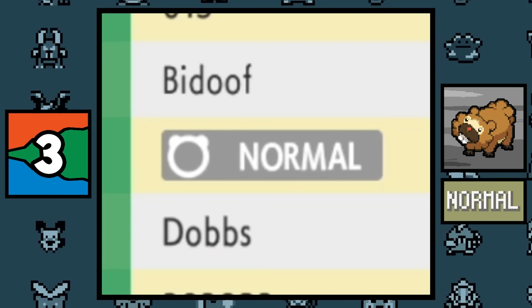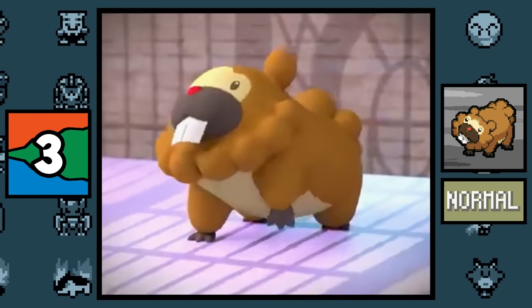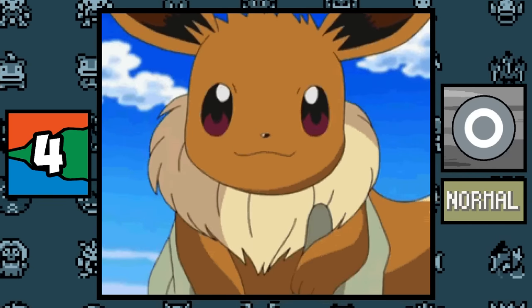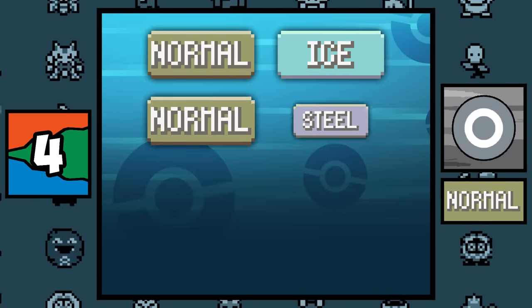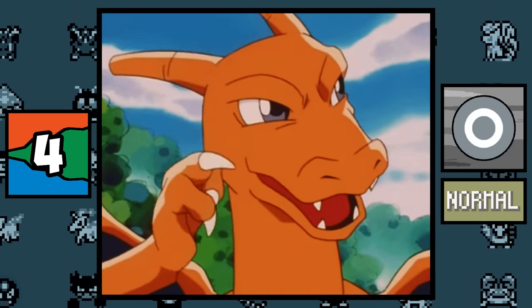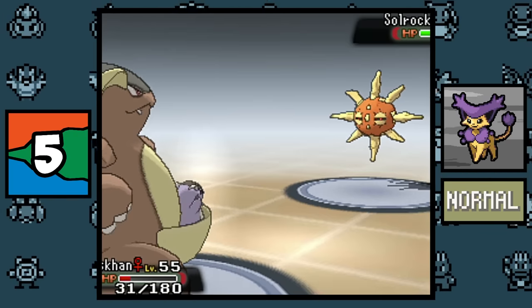After nearly 20 whole years, the Normal type symbol was changed in the Sinnoh remakes to look more like a Bidoof head, so I guess Bidoof is now the mascot of all Normal type Pokémon. The Normal type has the most unused type combinations, with the combinations being Normal/Ice, Normal/Steel, Normal/Bug, and Normal/Rock. I wonder what a Normal/Bug type would look like — would it just be like an ant?